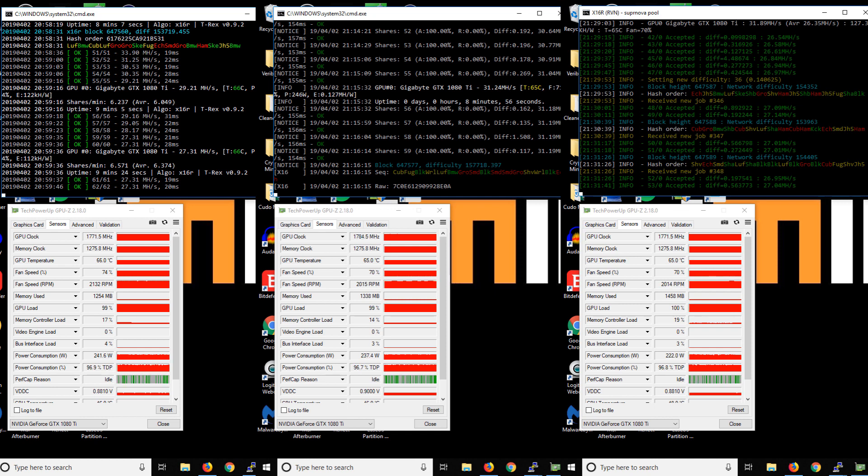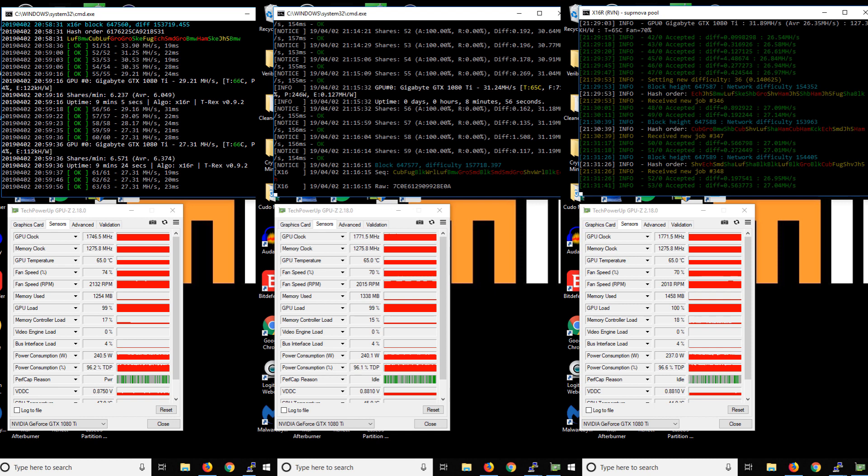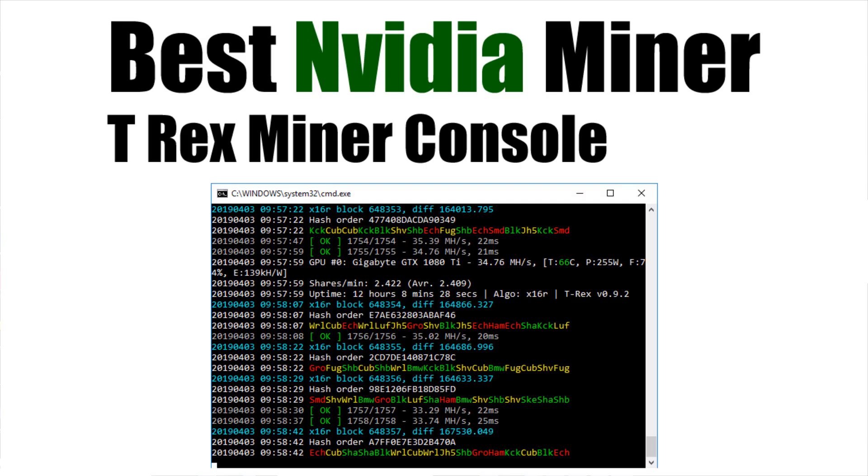I've done those 12-hour tests for you, so let's take a closer look and see how it looks when these miners have been running for 12 hours. Here you can see the T-Rex miner console and it's been running for a little over 12 hours. The total number of accepted shares is 1,756. You can also see the average hash rates — up towards the top it's 35 and down towards the bottom it's 33.3, showing that sort of average hash rate variance.